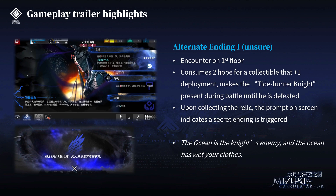Next we have a show of an alternate ending. From the prompt visible at the bottom, if you make this choice you'll go into this ending. It was an encounter on the 1st floor where you consume 2 hope for a collectible that gives you a plus 1 deployment slot. It features the Tidehunter Knight — a character teased long ago in the lore — who shows up as Stardfarad Nevis and will be present during battle until he is defeated. Upon collecting this relic, the player is shown a prompt indicating a secret ending is triggered. It says 'the ocean is the knight's enemy, and the ocean has wet your clothes' — so you kind of turn into his enemy too.